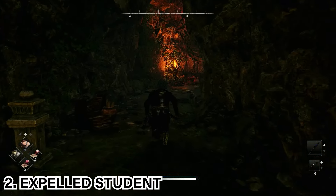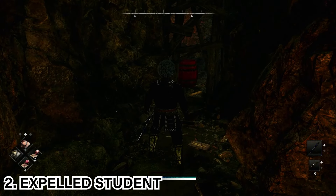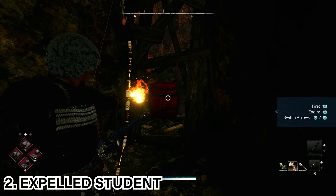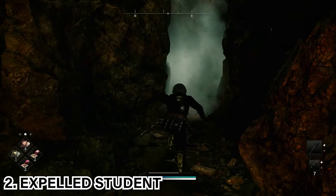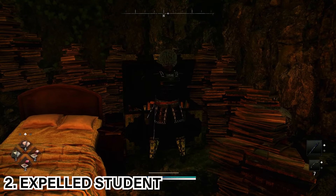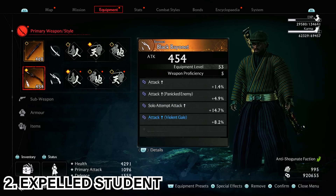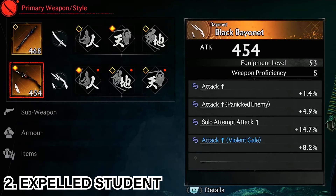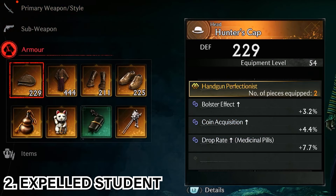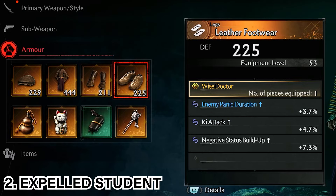Once you defeat the secret boss, head to the back of the cave. You'll need either your fire bow or the rifle to blow up the barrels blocking the way. Once you get through, you should see the extra chest for some nice bonus rewards. The equipment obtained from defeating the Expelled Student includes the Black Bayonet, the Hunter's Cap, the Student's Kimono, the Leather Gauntlets, and the Leather Footwear.